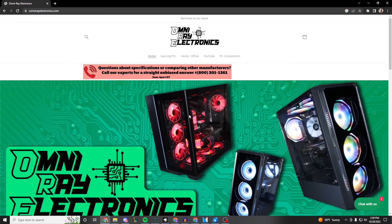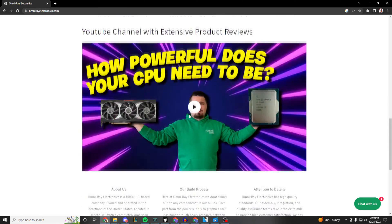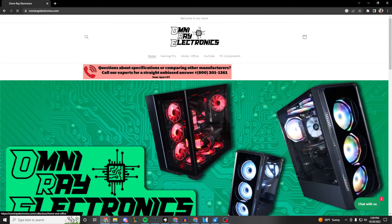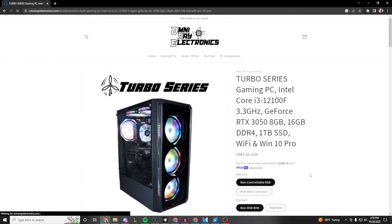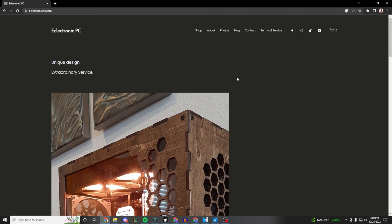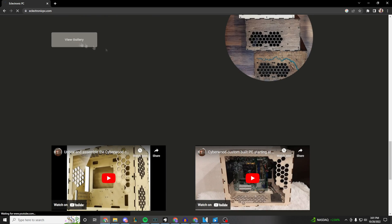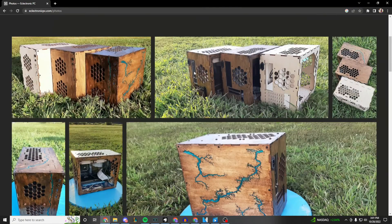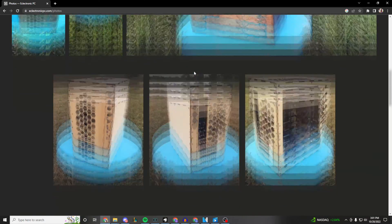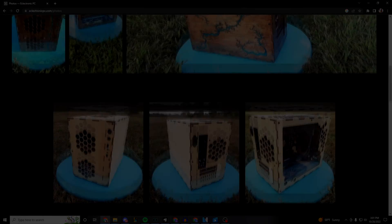Today's video is brought to you by us here at Omni Array Electronics, who make custom built PCs at a great cost with free shipping and built with the care you'd expect from a smaller business. If you want something more rustic, check out our friends at ECK Electronic PC, where they do custom wood grain PCs that look incredible and mix in with a more traditional themed home much better than a normal steel PC. Check us out at Omni Array Electronics or head over to ECK Electronic PC for any of your custom build needs.